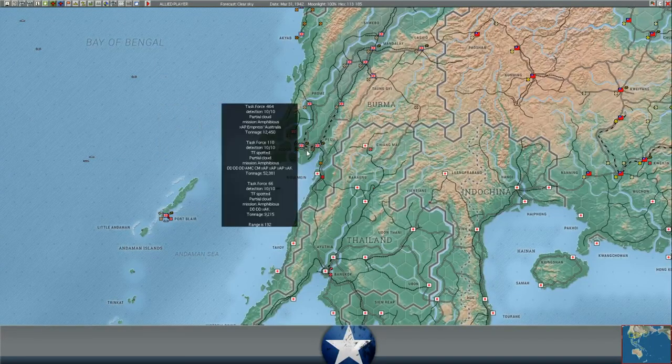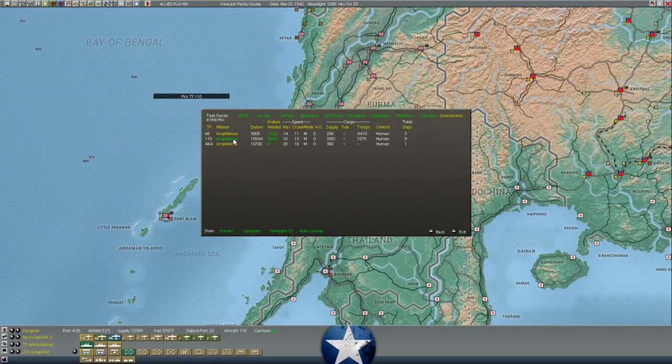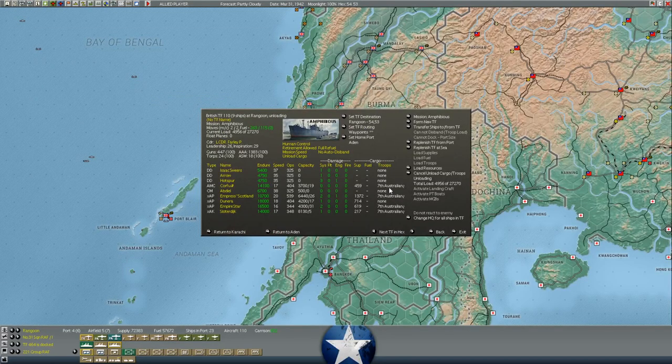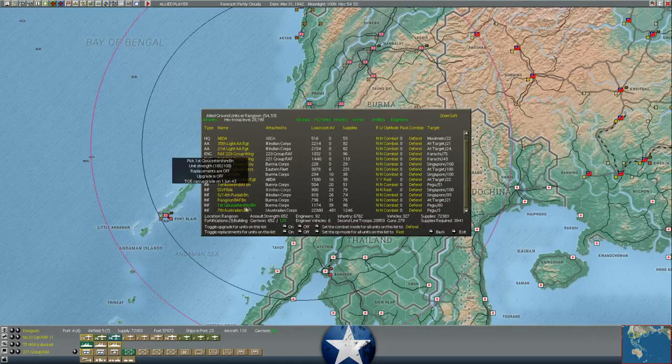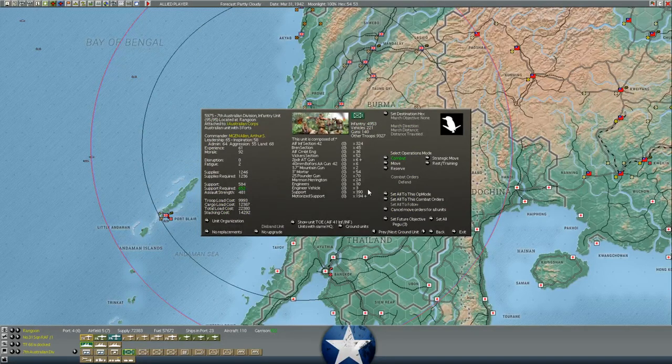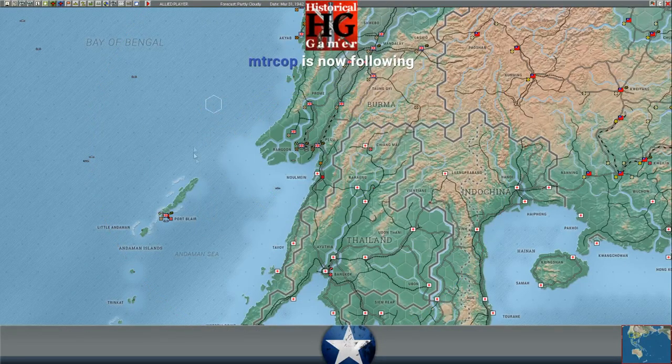The 7th Division is still unloading at Rangoon. We've got some more supply coming off the Empress Australia, and we disbanded three troop transports into the port to free up some dock space. The bulk of the division - all of the infantry and a lot of the division equipment - is already ashore. We are still a little bit light on our mortars and anti-tank guns. But the good news is the 7th Australia is in relatively good shape.